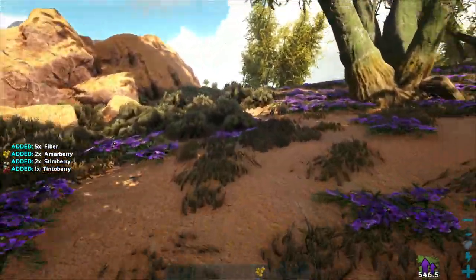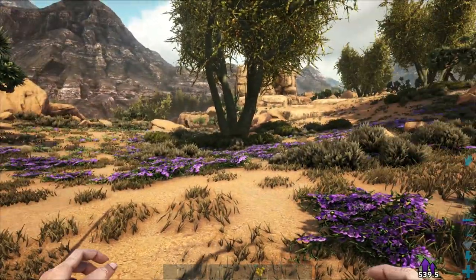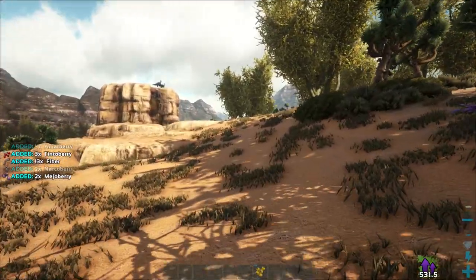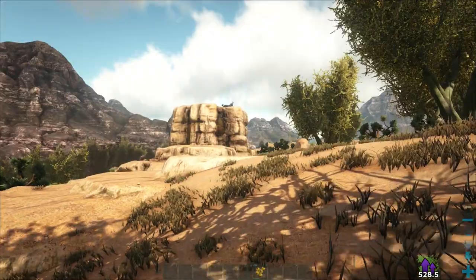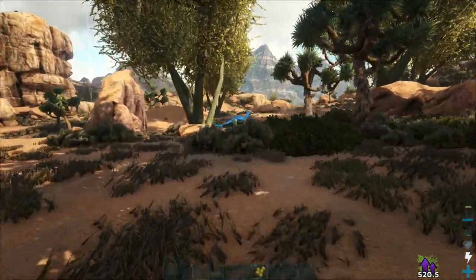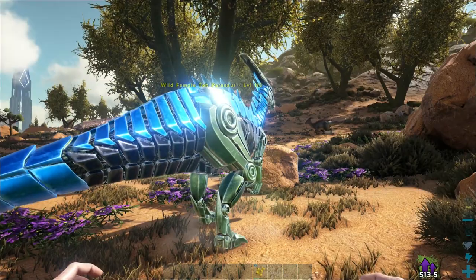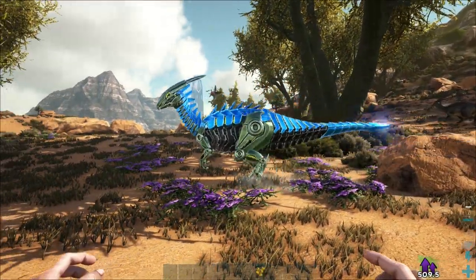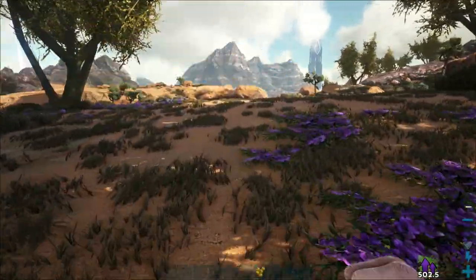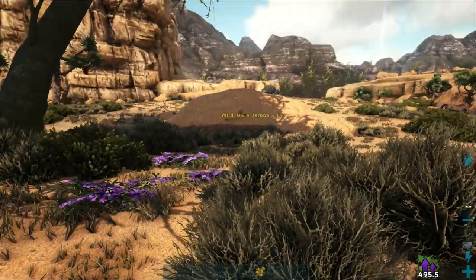Let's see if there are any jerboas over this way — gotta be careful, sometimes there are some bad things. Just a roo, okay. I don't think I'll be able to get to that — I think that's a purple drop, it's very hard to see. Just a bug. And a beautiful tech Parasaur — level 115! I would really like to tame you. The electronics, the oil... maybe in the future, hopefully it survives that long. I see a Carno way over there.